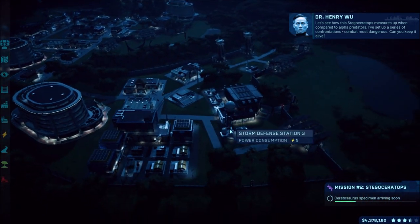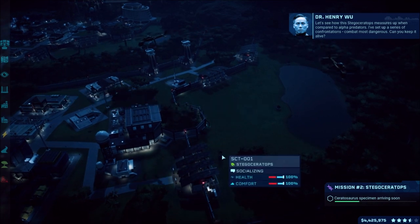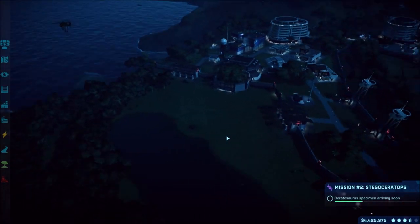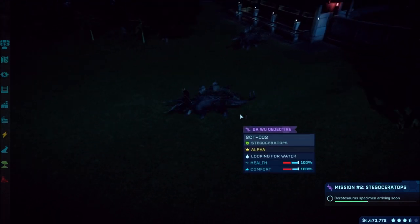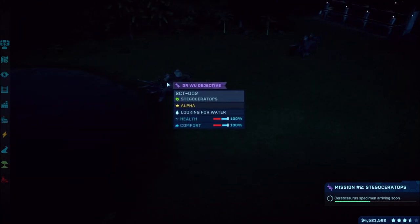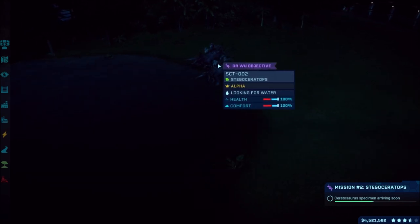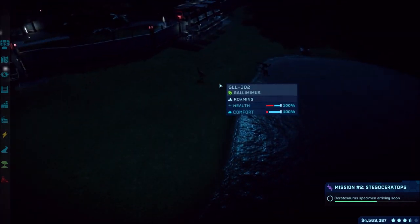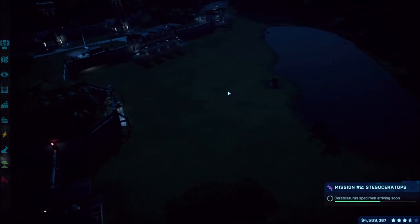Let's see how this Stegoceratops measures up when compared to alpha predators - I've set up a series of confrontations. Can you keep it alive? It's socializing - there they both are, Stegoceratopses! The second one is now the alpha. We should have our four Gallimimuses all over there socializing, waiting for that Ceratosaurus to be dropped in at any moment.